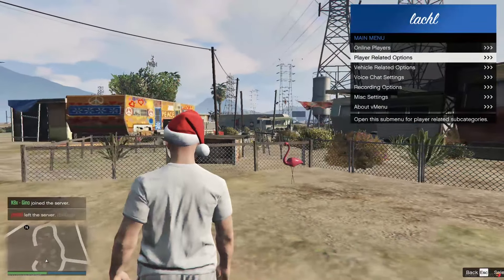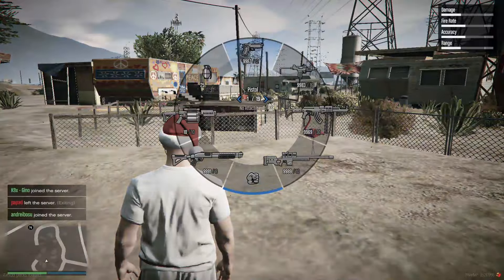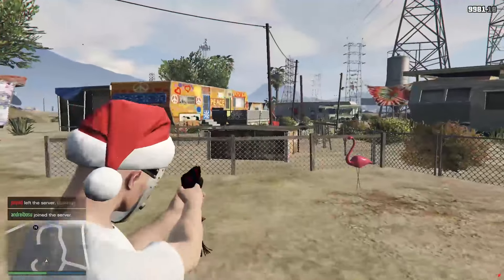Now that we're in the server, go ahead and spawn in some guns and get out the AP pistol that I modified. You'll see it's changed.